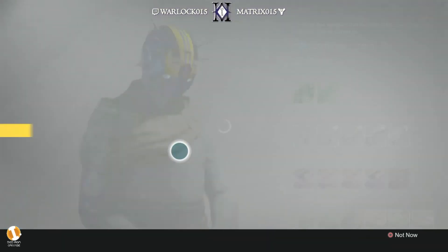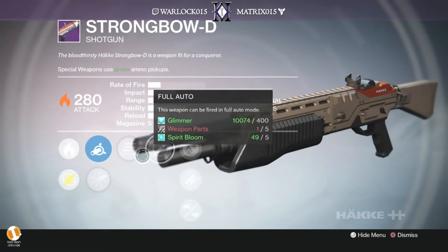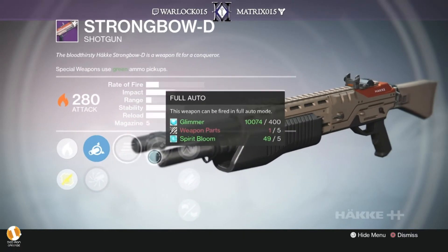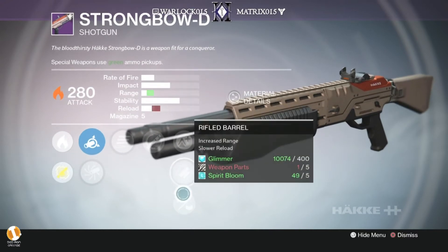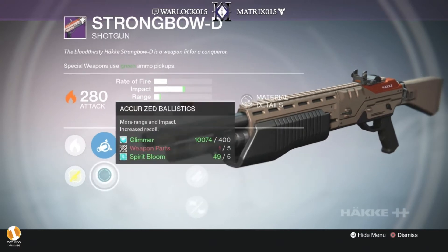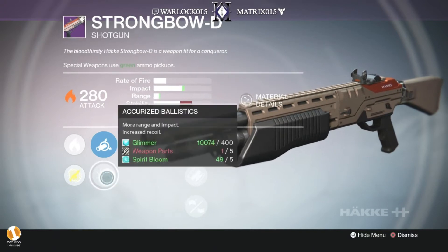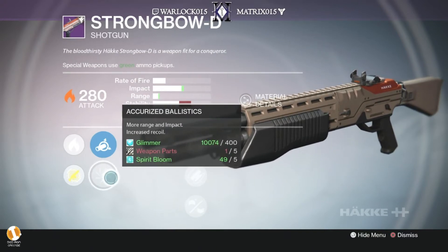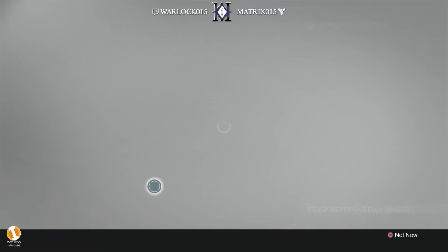The only one that's even close to a good roll for the shotgun is this one right here. Final round, full auto, rifle barrel, plus accurate ballistics — it's going to have lots of range. And the fire rate on it is pretty good too, so with that full auto fire rate you should be able to just melt stuff. Alright, that's the one we're grabbing.